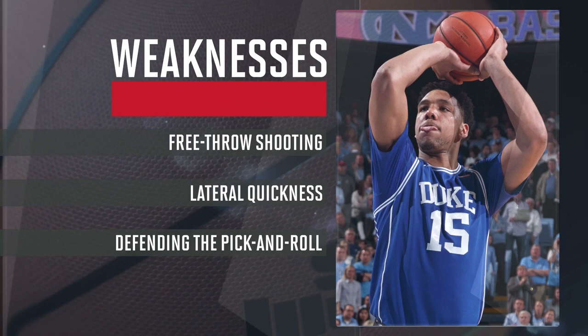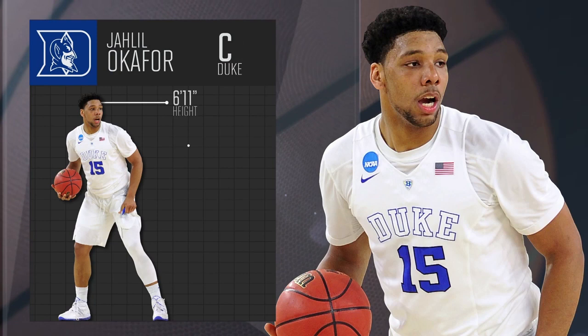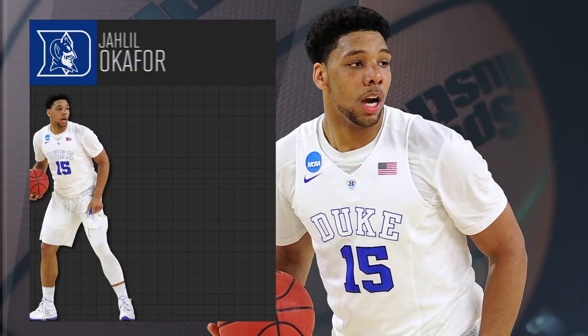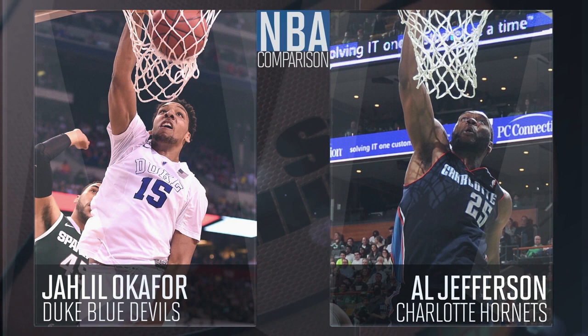Scouts and teams worry most about Okafor's ability to defend his position and protect the rim. Despite his 7'5 wingspan, Okafor isn't a great shot blocker, and his lack of lateral quickness could make him a liability defending the pick-and-roll. All told, Okafor's silky-smooth offensive game could make him a cornerstone piece for any team, but his lack of defense makes him more Al Jefferson than Tim Duncan.